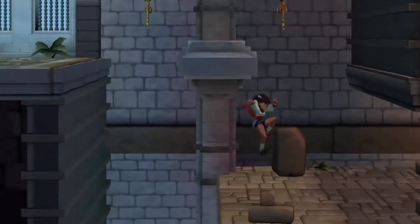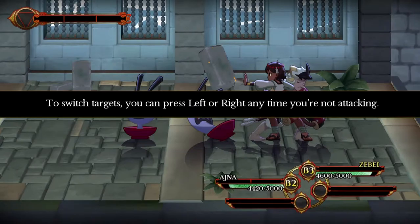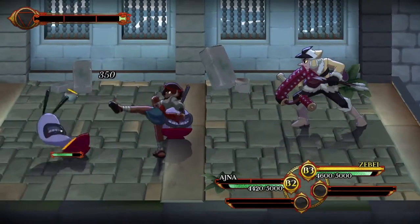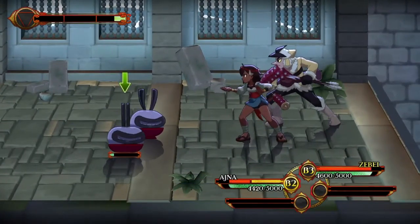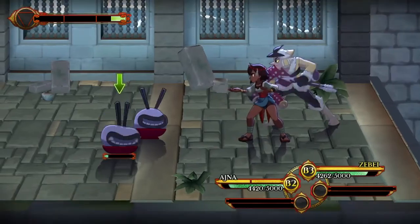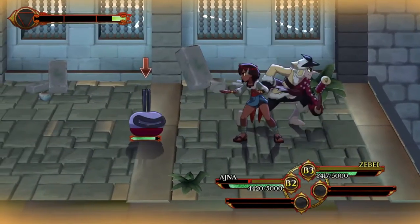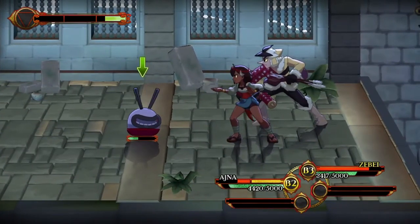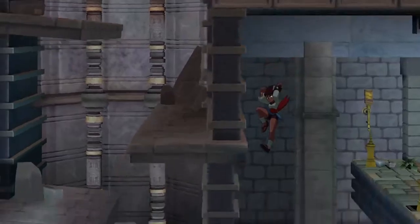One thing I would say they could improve is: to switch targets you can press left or right anytime you're not attacking, which is cool. But the character flashes red when they're trying to attack quickly, and it's kind of difficult to see which character is getting attacked. I don't know if I'm just being really stupid or not.